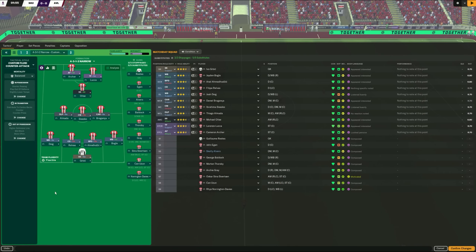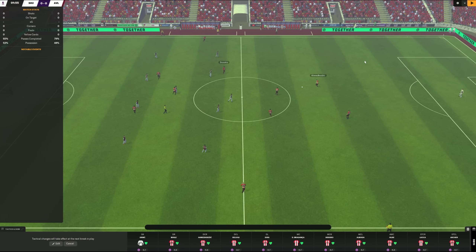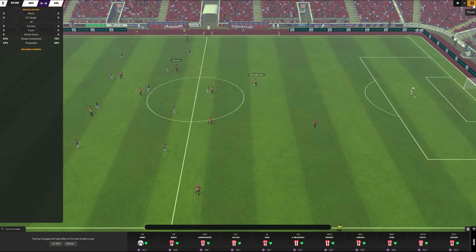I want this guy playing the most simple ball possible. He has four or five players around him to play those simple passes, one of them being the DLP. His job is to just try and play a short pass straight to the deep-lying playmaker's feet. Amidodzic can be a little bit more expansive with his passing, but thanks to the mentality, the tempo, and the shorter passing instruction for the team, he's also not really going to try and ping that ball out there. So in terms of build-up play, we're looking for really short passes in among all of these players.